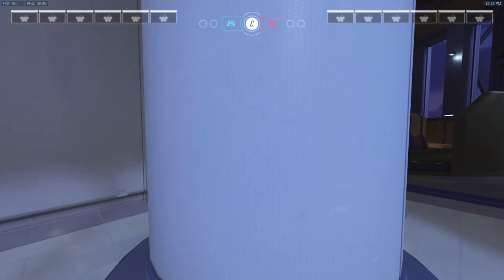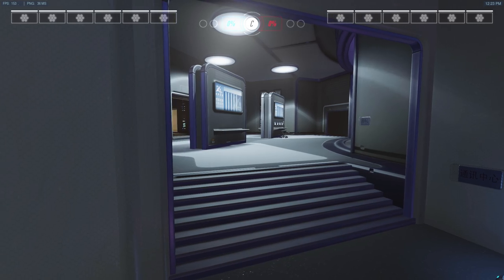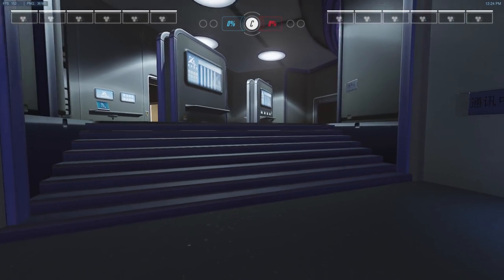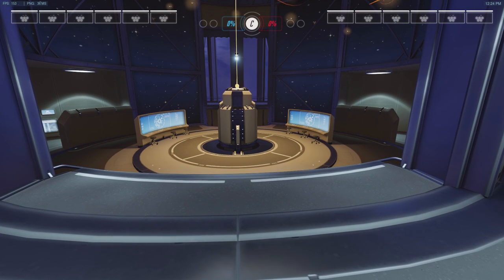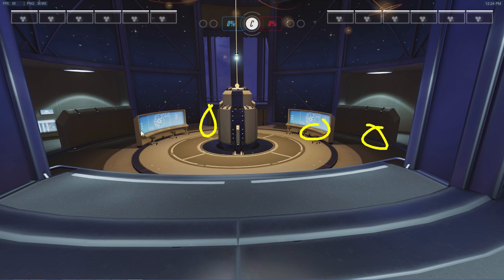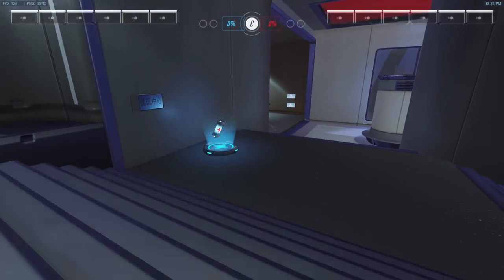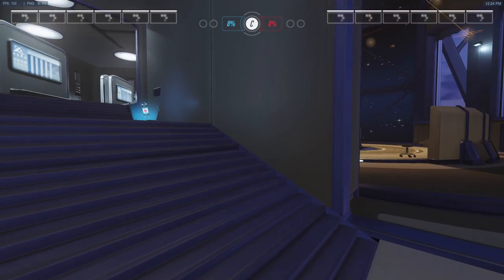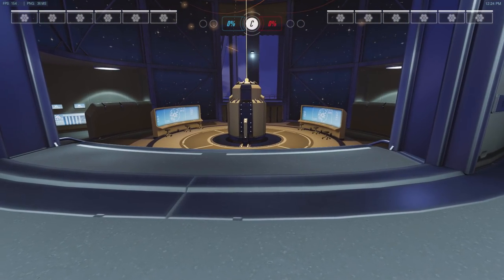Instead, once you've cleared the approach, come in this way. It's safe — you can see everything. All of those areas that were extremely dangerous before are suddenly not a problem. You can duck back in if needed, and if anyone tries to dive you, you have access to all these health packs. Take the extra two seconds to come around this way and it'll be much, much better for you.